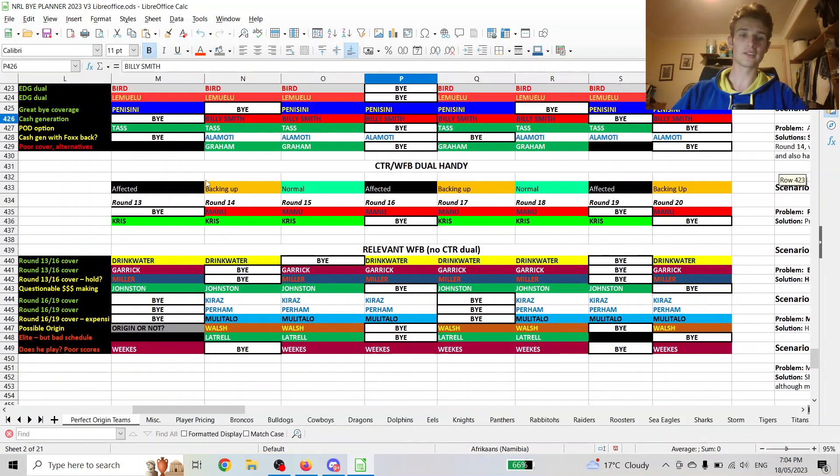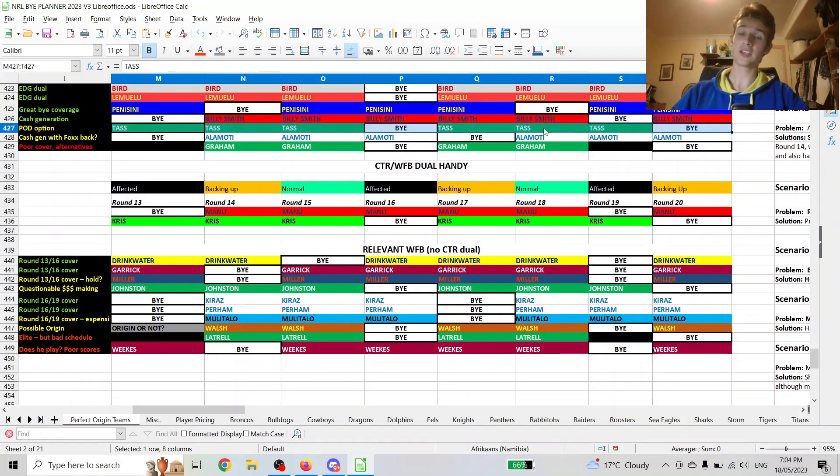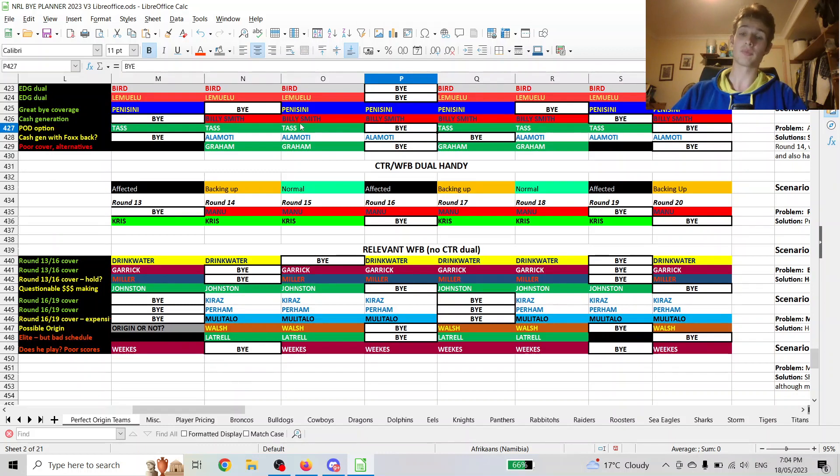Moving down, we have Tass — he's a sneaky one. I think he might get a bit of a bump with Campbell Graham and Luttrell out. They'll go left side, strong side more, considering they've been going right a lot this year, so they'll get more ball and potentially more ceiling scores while the others are out. He's a pot option, definitely not safe by any means, especially with him already being 500k or so, but he's not the worst option.